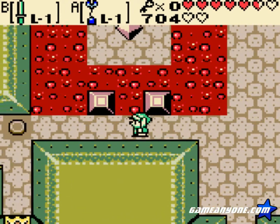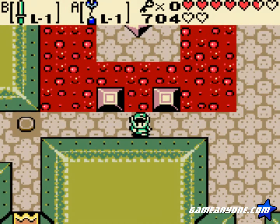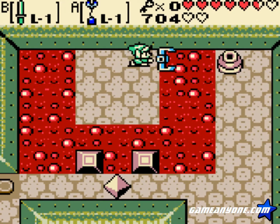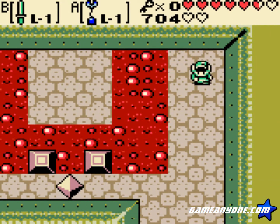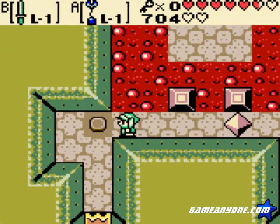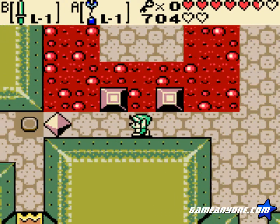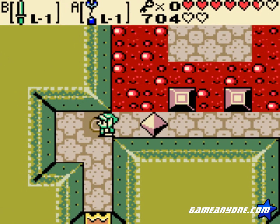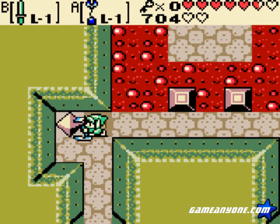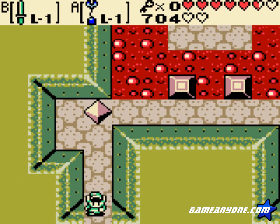We need to leave that pot where it is, because first we need to switch this off the middle platform, and then use the pot in order to get back over here. For this puzzle to work, you gotta kind of work yourself and the thing over here, get it over there, swap out with it, and that way you don't get stuck.